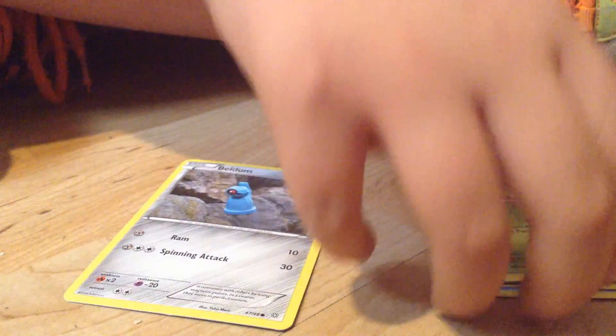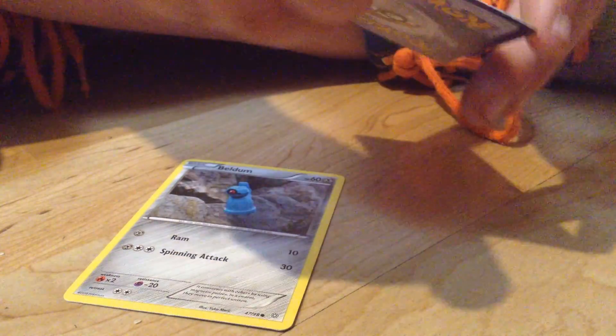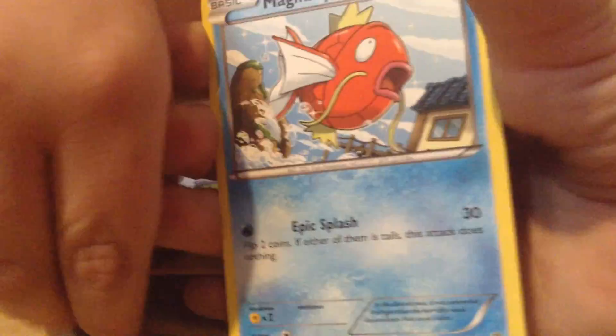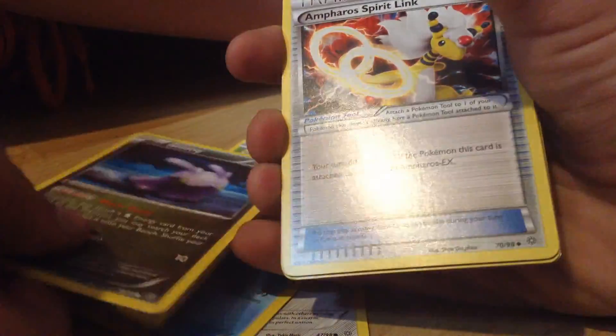Put it in the middle. Just go already, oh my gosh. And the first one I have: Beldum, a Spiker, a Spinnerat, a Magikarp — I always laugh when I hear that — a Doomie, a Traynor, another Traynor.